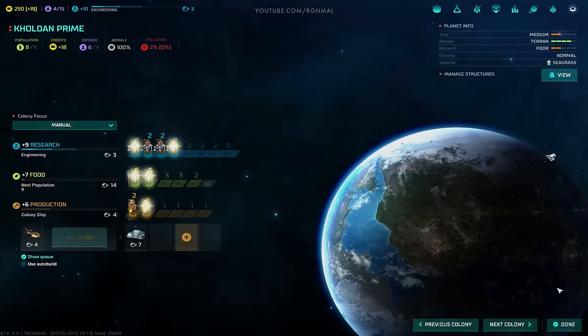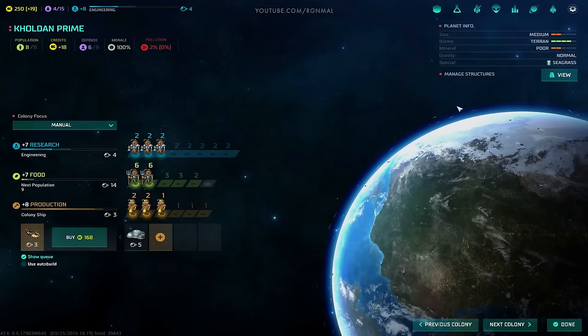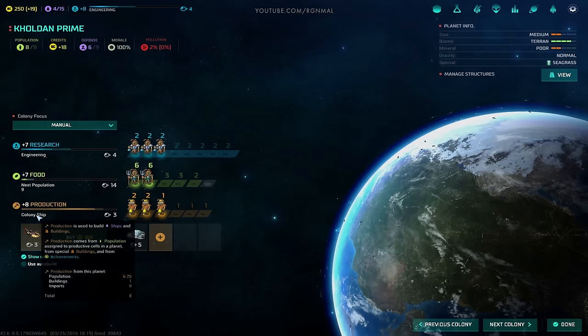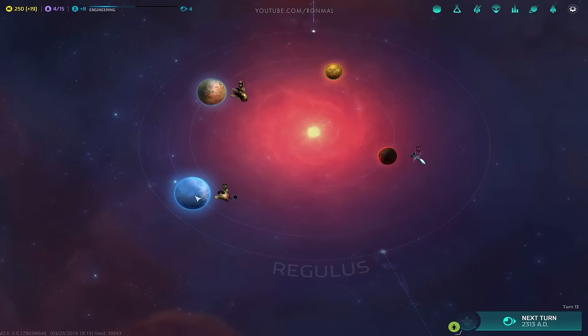Colony grew — drop a worker onto production. That's mineral poor, so production is a bit rough. Need to get another planet up and running quick.